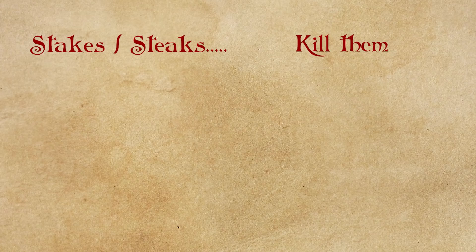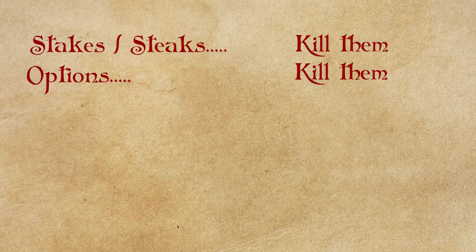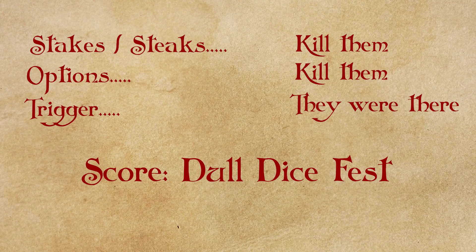What were the options? The PCs beat the Minotaurs. What triggered the attack? Well, the Minotaurs were there and the PCs walked up to them. Do you see the problem? If you don't have stakes, if you don't have options, if you don't have triggers, your encounters are going to literally feel like that one I've just described.